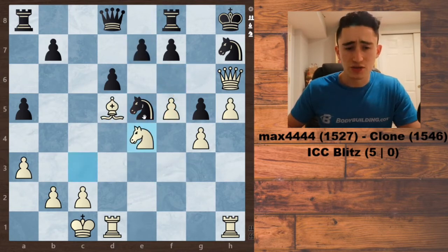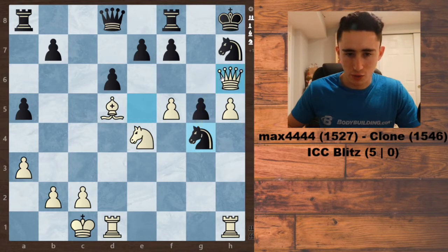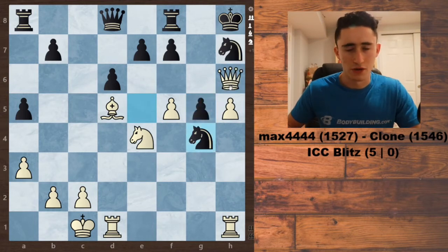So instead, I actually played Knight to E4, attacking this pawn. My opponent played Knight takes G4, hitting my queen. And where is this queen going? It can't take this pawn because then the Knight recaptures. And are there any other safe squares? Definitely seems like the answer to that question is no.